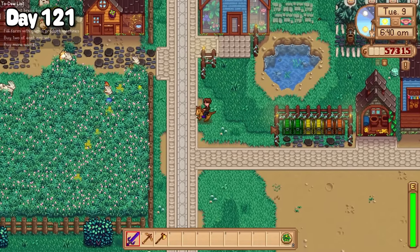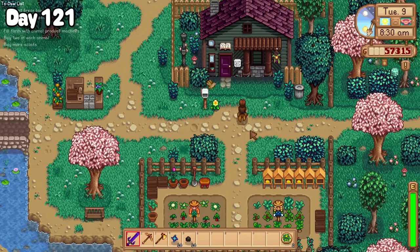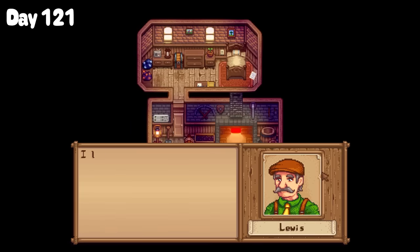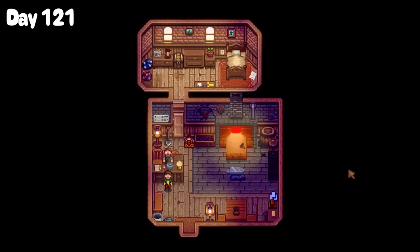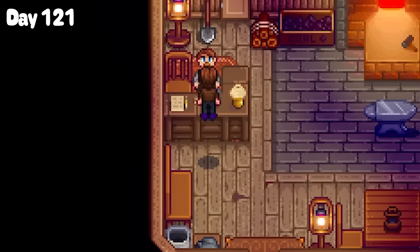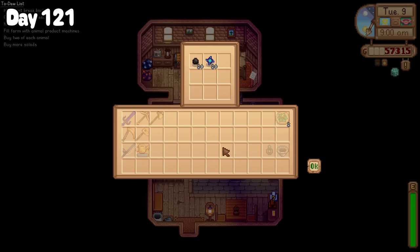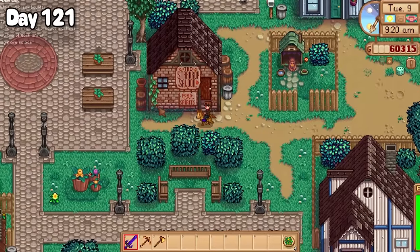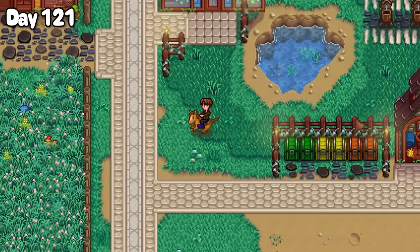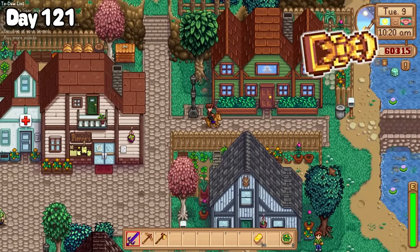Now that I had some dino eggs, I began day 121 by incubating one of them in my coop and handing the other one over to Gunther for some extensive research. Since I was close by, I popped into Clint's to find he was knee deep in a commission for Mayor Lewis which required a lot of gold. I was actually here to drop off some iridium ore and coal he'd requested for the bomb to blow through that rock in the way of the summit. You may be wondering what did Lewis need all of that gold for — well, I've heard rumours of a gold statue. But hey, I'm just here to get the job done.